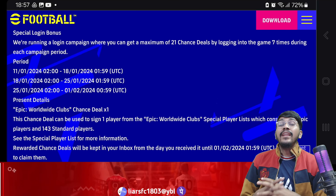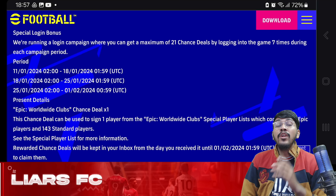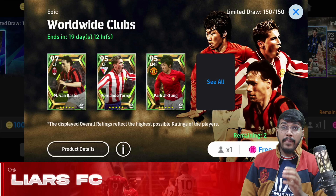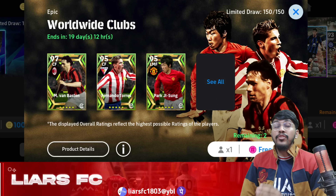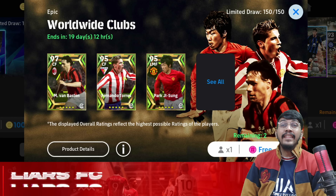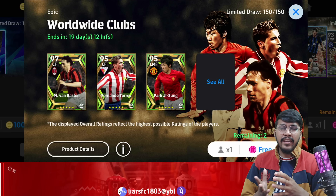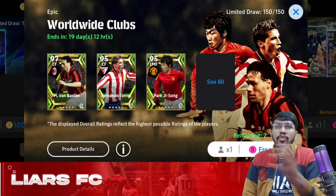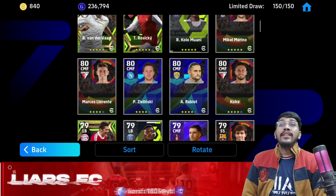The next thing you'll be getting in this campaign is a special login bonus — you just need to log in to the game and you'll get one free try in a pack consisting of epic players. For 21 consecutive days till 1st February, which is the last day of this season, log in every day to get this free try. You can open them one by one or all 21 at once, and this pack consists of 7 epic cards.